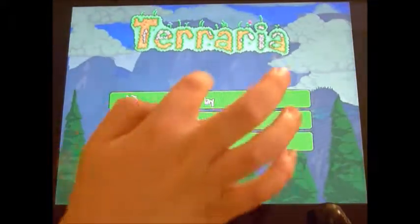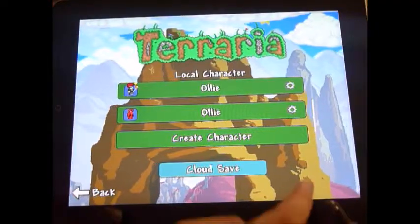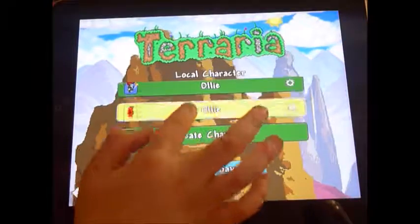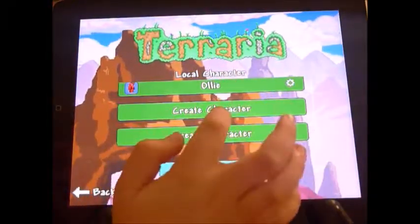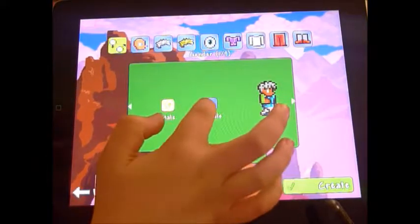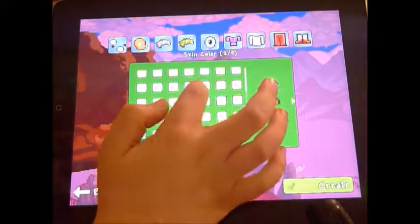So I'm going to show you how to make a world and character. As you can see I have a couple of characters and I'm going to make another one. Create character. I'm going to go female, skin colour — pale-ish.